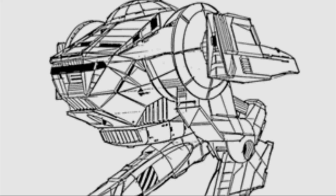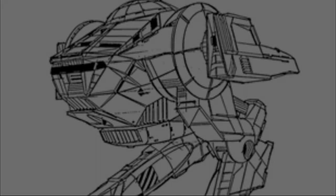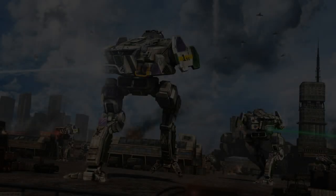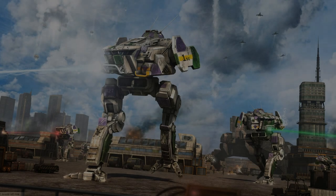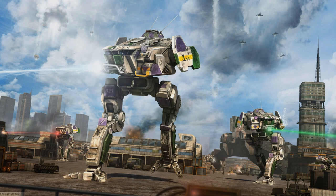This results in a mech which is more expensive and largely does the same role. The CDA-2A has a Pitban 320 standard engine, allowing it to run a maximum speed of 129 kilometers per hour and giving it a movement value of 12 in-game. Its primary weapon systems are two Magna medium lasers as well as one Magna small laser. For defense, this particular design is outfitted with four tons of armor, matching the Locust it was primarily designed to compete with.